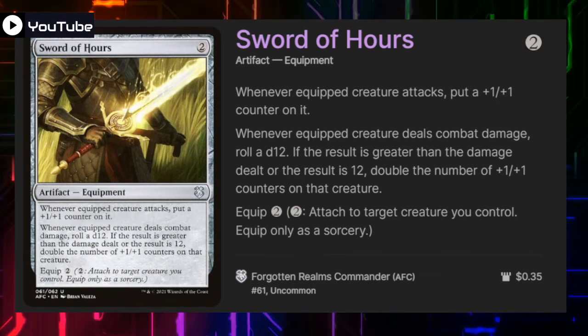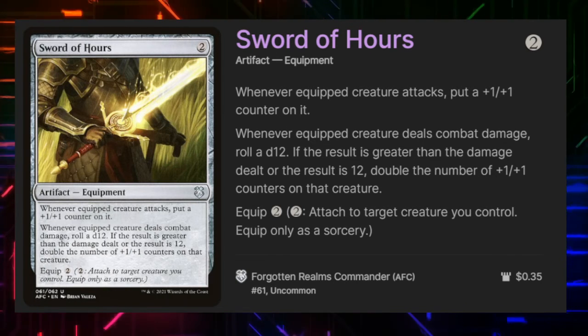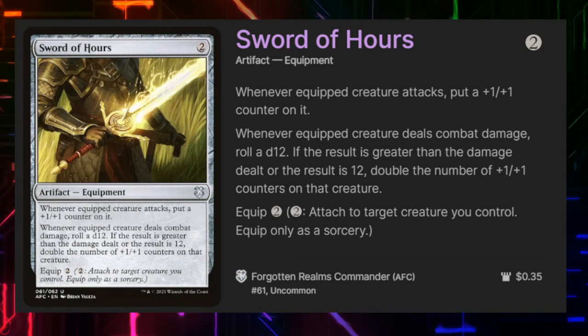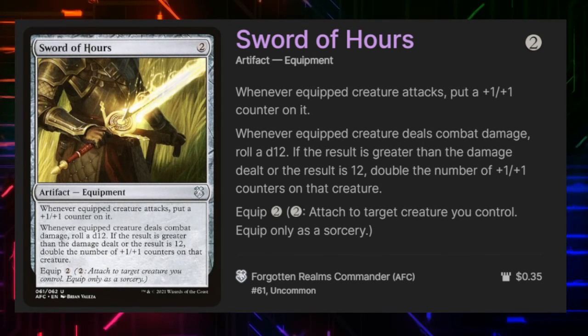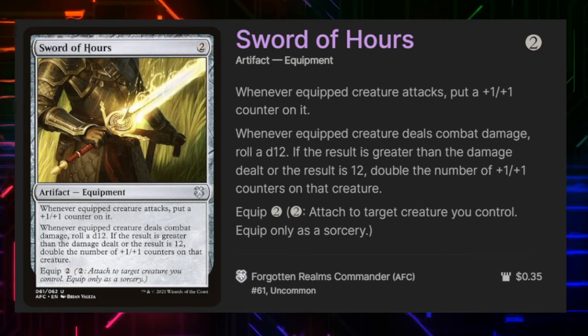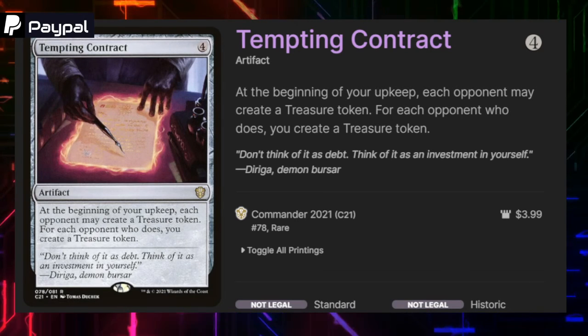Swiftfoot Boots is mostly here to protect either an important creature or our commander — give them hexproof and haste. Sword of the Hours puts a +1/+1 counter on the equipped creature every time it attacks, and when the equipped creature deals combat damage we roll a d12. If the result is greater than the damage dealt, or it's a 12, then we get to double the amount of +1/+1 counters currently on the creature. This is really good with a commander that mostly plays around a +1/+1 counter strategy.